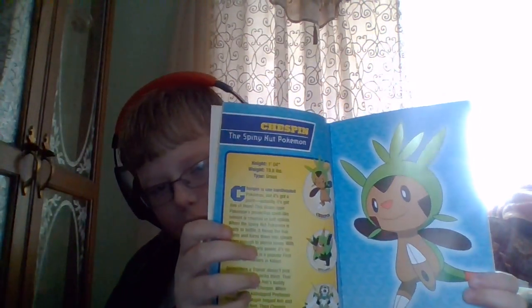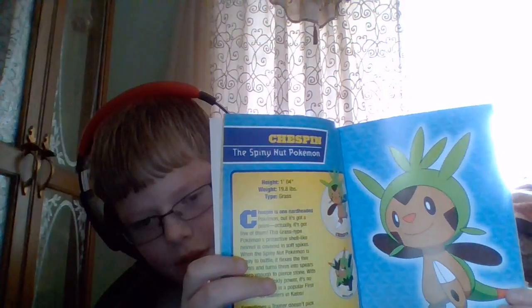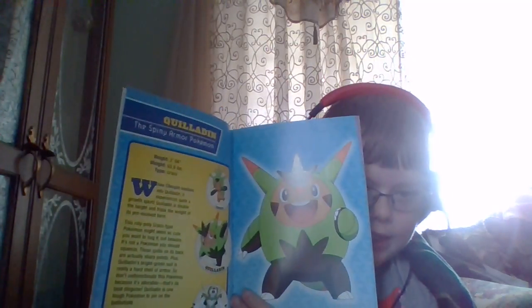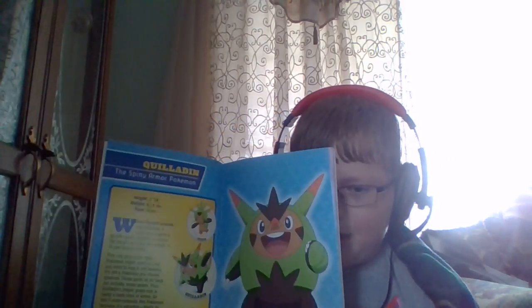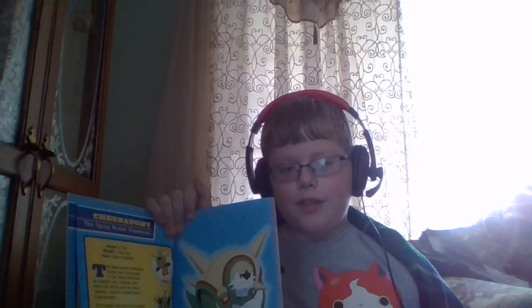I've just been explaining that Pokemon. This is one of the first Pokemon. New tricks can get rid of the Kalos region. Willard is a Spiny Armour Pokemon and the ball form of chestnut. He is also a grass type. And last is chestnut, Spiny Armour Pokemon.